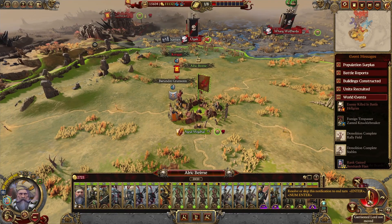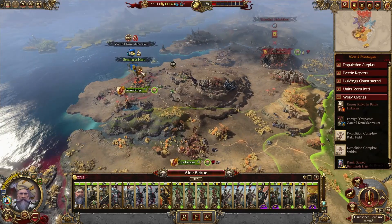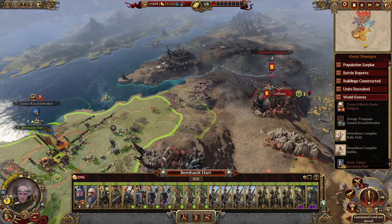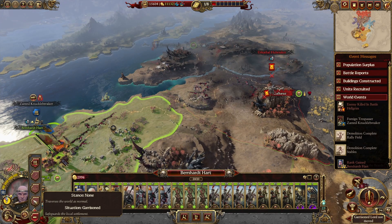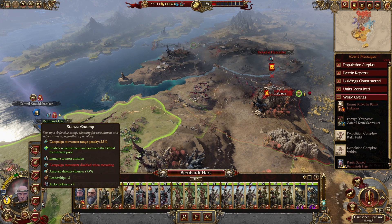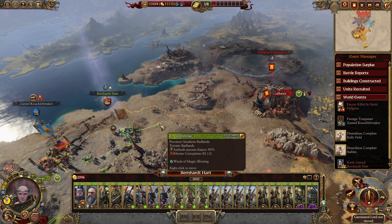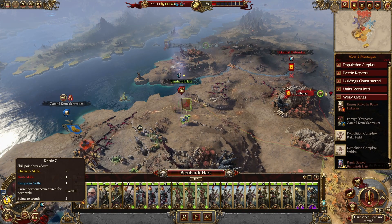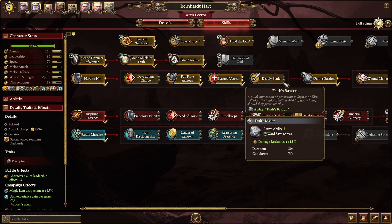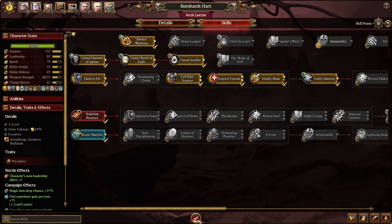Your army is still there. Honoured to serve. Let's pop you over here — following Sigmar's path. Your word is my command. Switch that stance so we don't actually suffer any attrition. Right, Gerhart — Faith's Bastion. And let's go for a deadly blade. Brilliant.